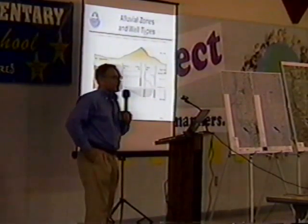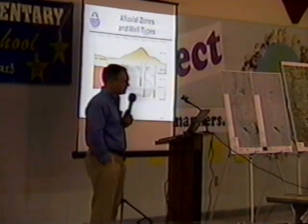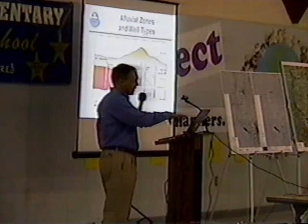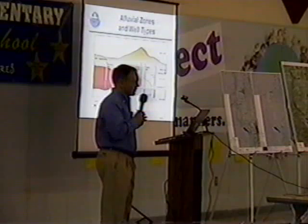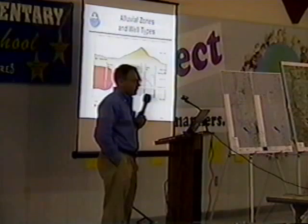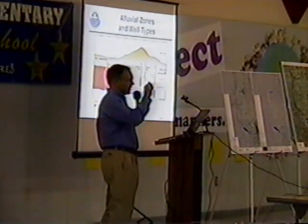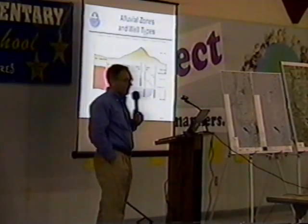Now this is a cartoon representation of what I was talking about — the alluvial zones — and it's not a map like the other ones we have posted that are based on true data. This is just an artist's representation of what we mean by different alluvial zones. On the mine site itself, it appears these alluvial zones are separated into three distinct layers.